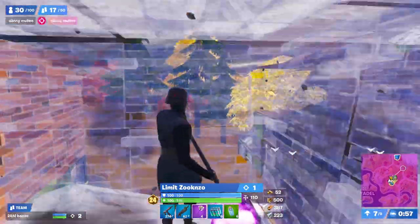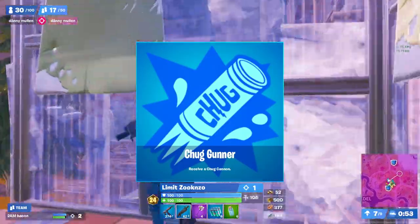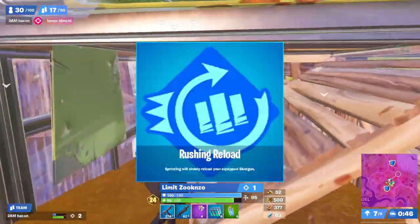The final super OP augment is the Chug Gunner. Using this augment gives you a Chug Cannon, which is the best healing item in the game. After these three augments, it's really up to you and your playstyle, but the augments you should be focusing on are Bush Warrior, Sewing Sprints, Aerialist, More Parkour, and Rushing Reload.